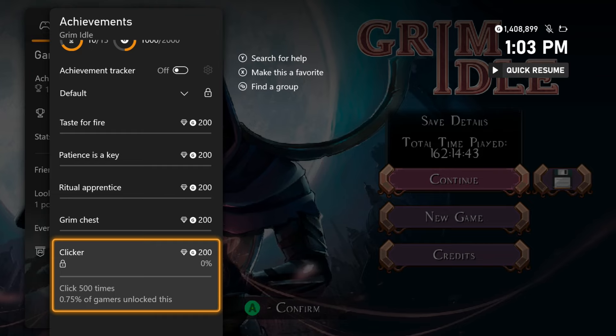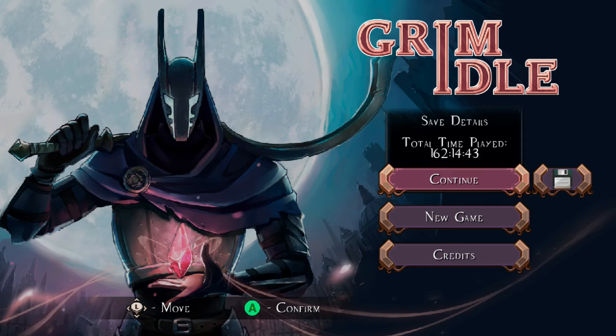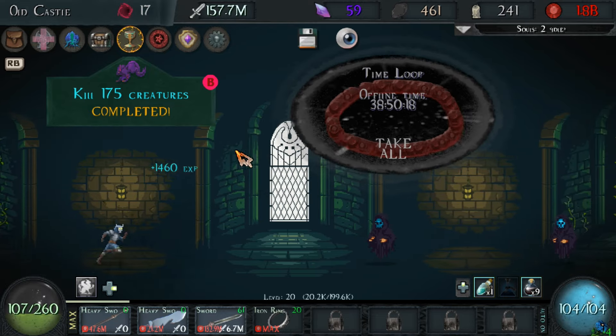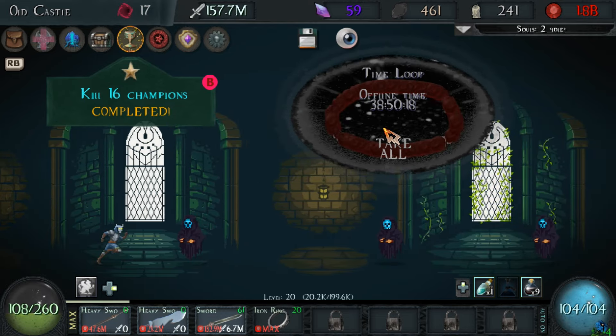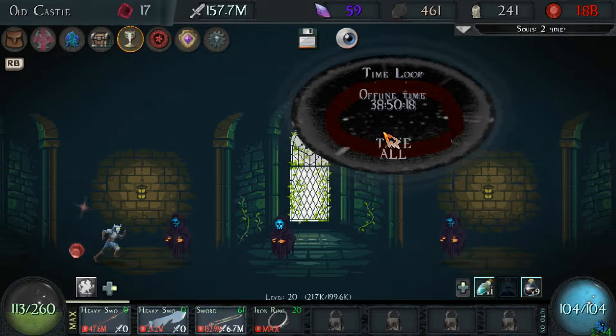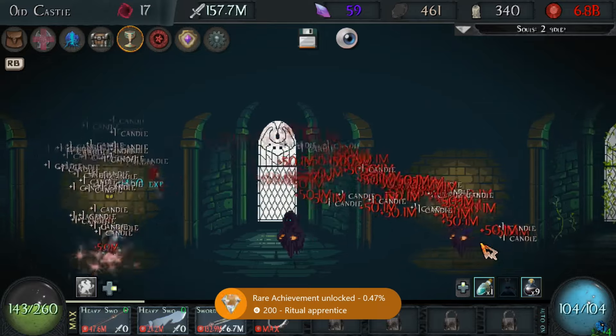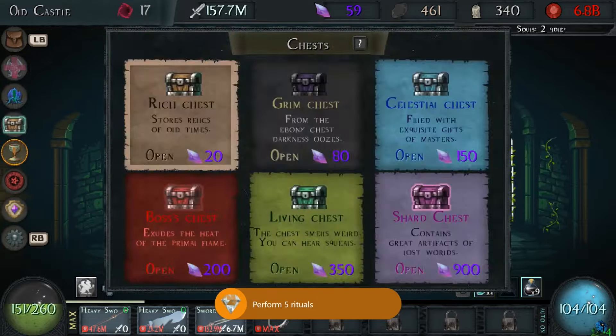They added 5 new easy achievements, and if you followed along with my previous video they may all automatically unlock for you depending on how much you've played. You just have to collect 100 candles, return to the game after 12 hours, perform 5 rituals, open 5 chests, and click 500 times. So it's very very easy.